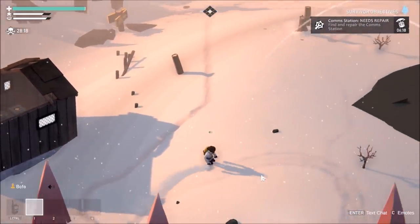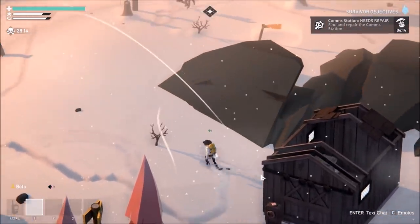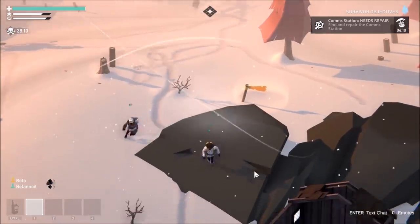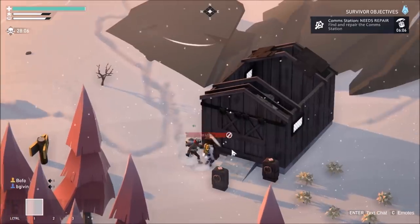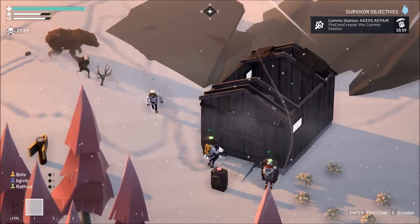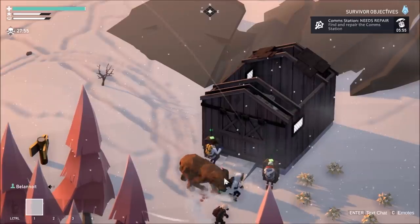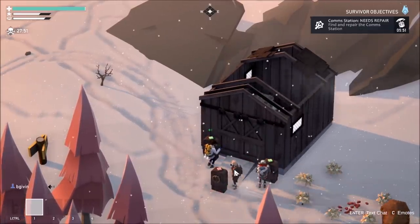Down here we have two buildings: the one on the left being the bear den and the one on the right being the moose den. These are the two closest looting spots from spawn. The bear den always has a bear near it while the moose den always has three moose near it. The bear is the most dangerous animal in the game, with wolves being second and moose being the least dangerous. We're trying to open the moose den so we can hide inside, since the animals don't attack you when you're inside buildings.